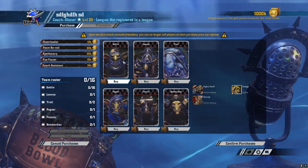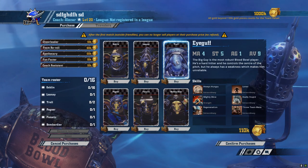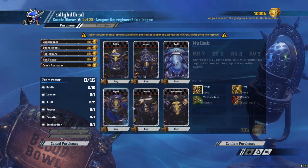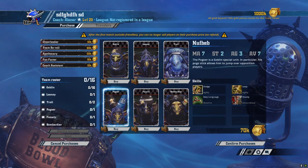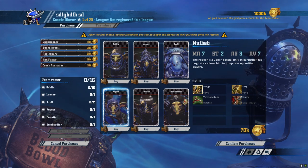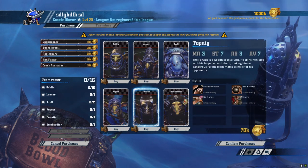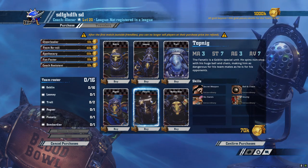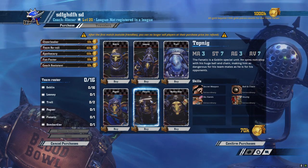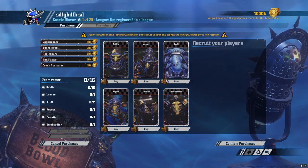The Goblins have a lot of positionals. They have their main Goblin linemen and their trolls — those are their two normal players — but the rest are positional players. I'm not going to worry about the Pogor right now, because that's not relevant to this match. We've already talked about the Looney and the Fanatic, which are two pretty important players. When you're playing the Goblins, a lot of your players are going to have two strength, aside from your trolls.